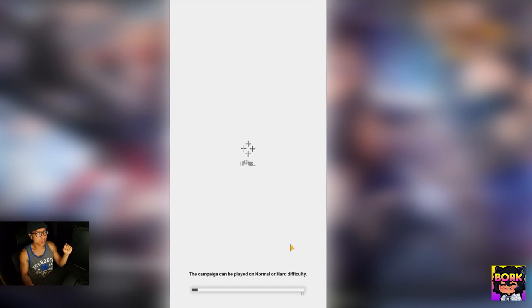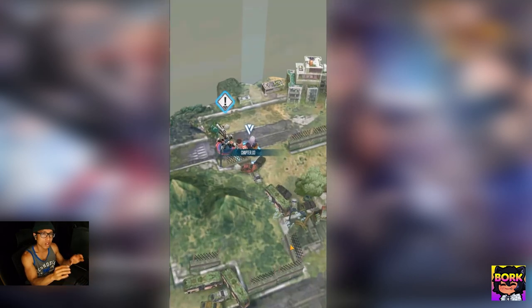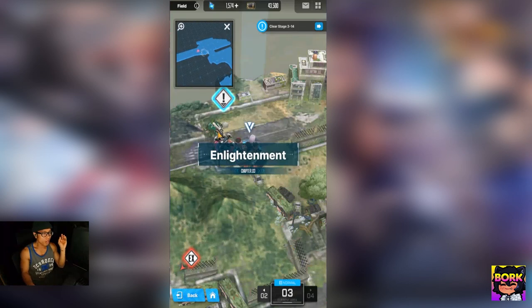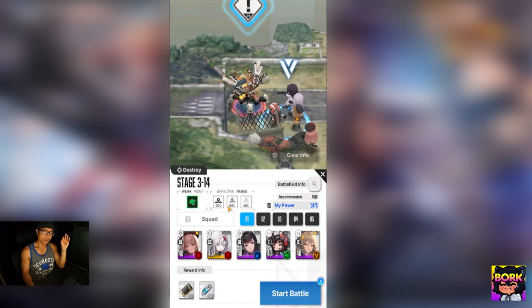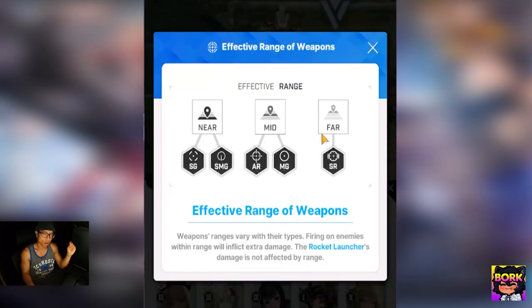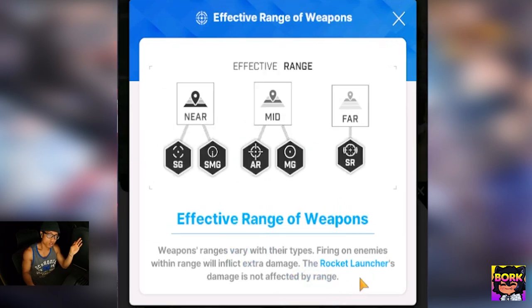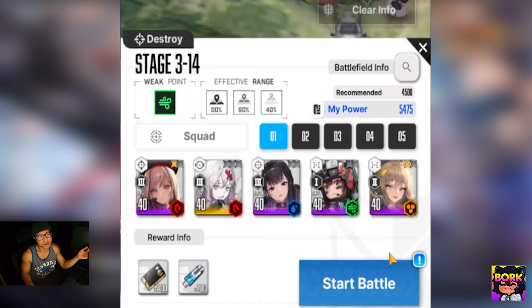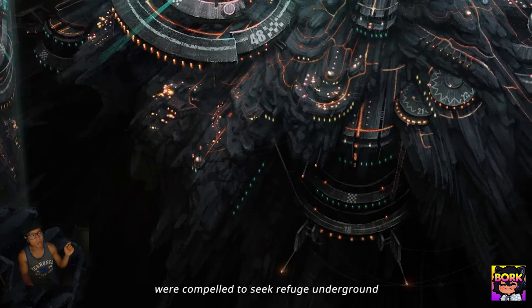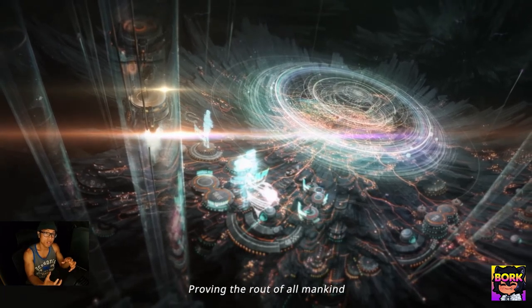Let's jump right into the campaign and go into the gameplay. Now, one turn-off is going to be the loading screens — hopefully it'll get a little better. But outside of that, it's just one thing I have to critique the game on. Let's get into the combat field. The effective range is going to be very important: near, mid, far — this is where different weapons excel. The rocket launcher is mostly for sky enemies that are crowded together; it's not really the greatest, but it's good in its own ways.